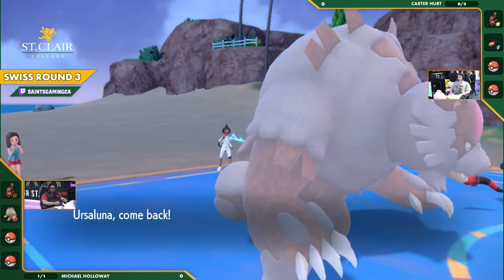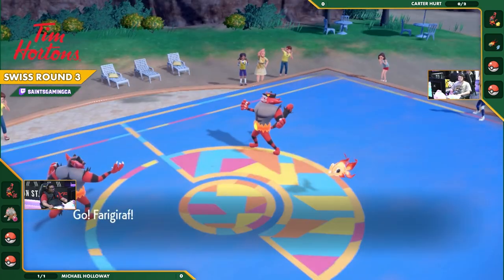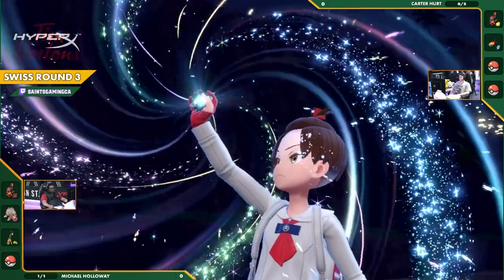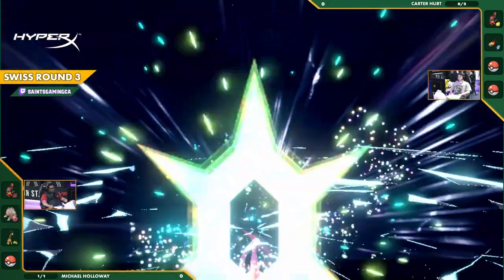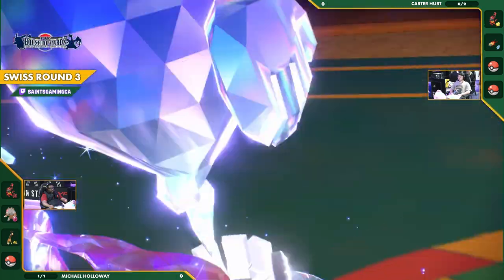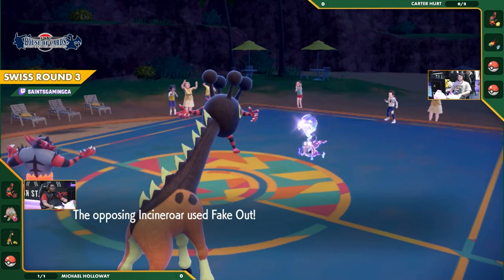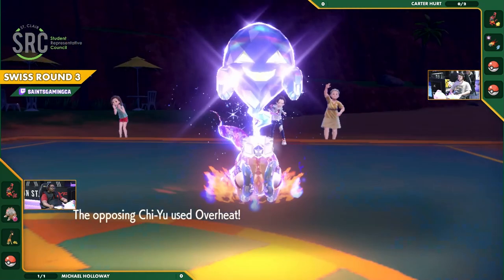We're going to see a swap out on the Ursaluna trying to get that Intimidate off, switching to Frigibax to get a setter going. We're already seeing a Terastallize committed by Carter — that's going to be on the Chi-Yu into Terra Ghost, maybe expecting the Ursaluna to fire at it. That's not going to happen though. The switch over to Frigibax also denies the fake-out anyway.